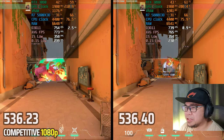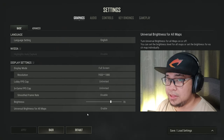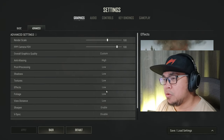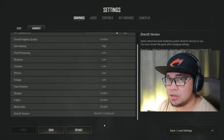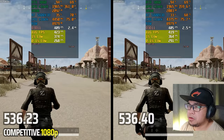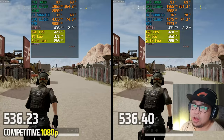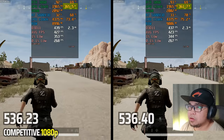Now PUBG on competitive settings — DX11 enhanced. We're doing running shots and still shots to see if there's any difference. In running shots, the new driver could be doing slightly better, but the older driver is catching up. VRAM is more or less the same for both, and GPU power on both is around 360 watts — more or less the same.